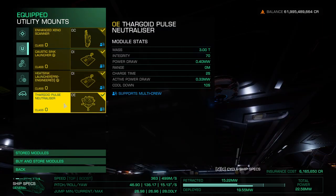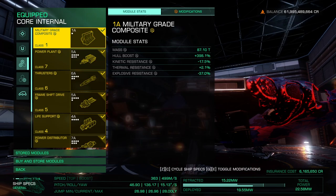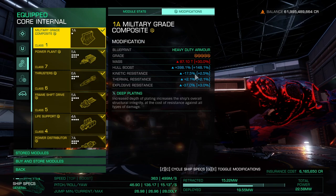You'll also need the Thargoid Pulse Neutralizer. If you want to get into the Maelstrom, this is easy enough to unlock — you only need a Relic, and Relics are easy enough to get.